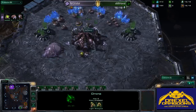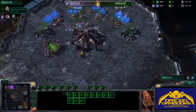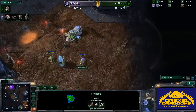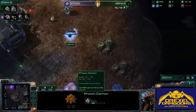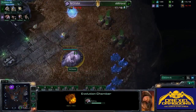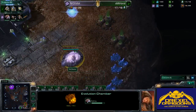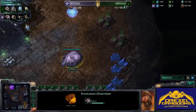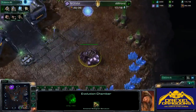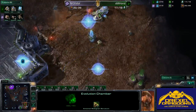The Evolution Chamber is going down for NR Glistel. And the first gateway goes down before the Nexus. It looks like NR Glistel has actually dropped the Evo Chamber in the natural expansion of SMI Horst. This is very annoying for Protoss players, because he will have to get some units out before he can do anything about that Evo Chamber. I actually like that — it's a really interesting move.